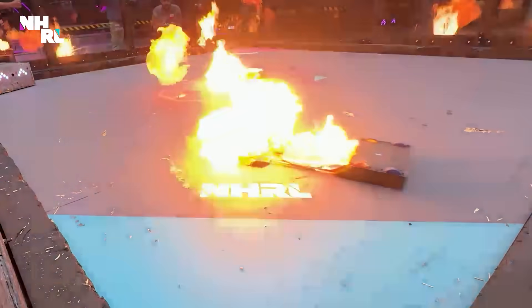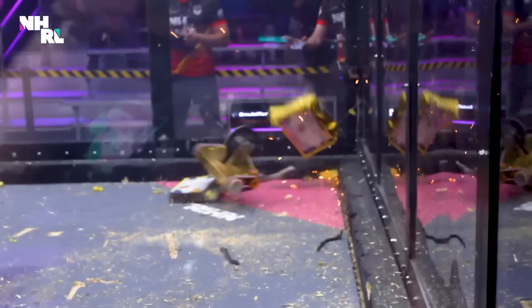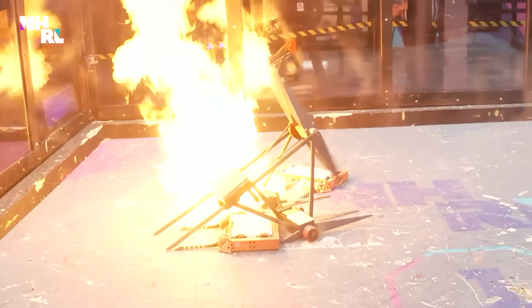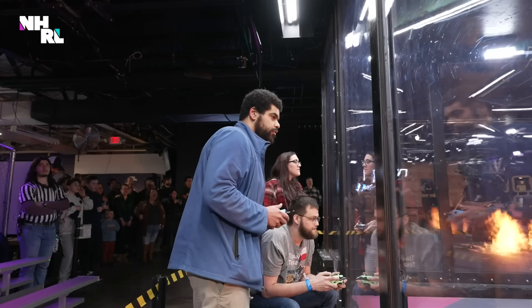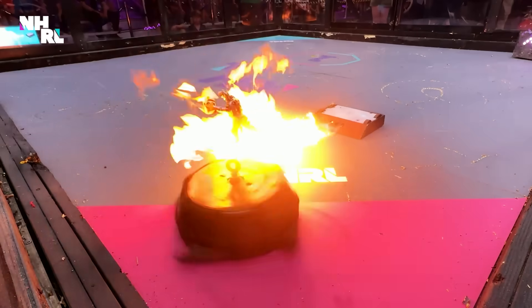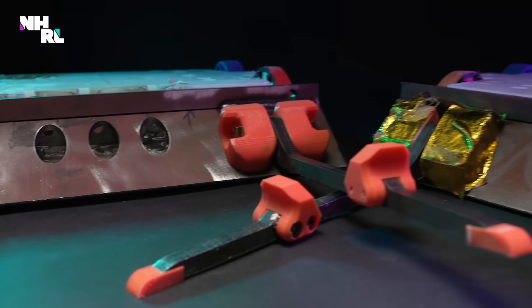That's why a solid defensive design is crucial. Flamethrowers need time to do damage, and surviving within that window is everything. Kaza Light is a bot that started out as a bit of a novelty act here at NHRL, but over the past few months they've really come into their own with an extremely robust chassis, an excellent driving strategy, and a bot that can take hits and keep on delivering damage. In June of 2024, Joshua Reinhardt debuted his first flamethrowing 30-pound robot, Kaza Light.